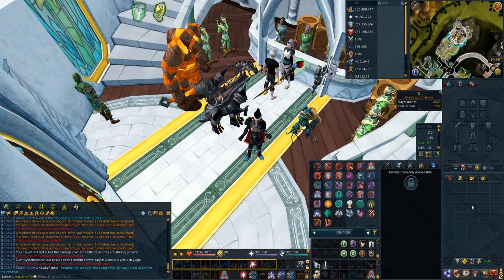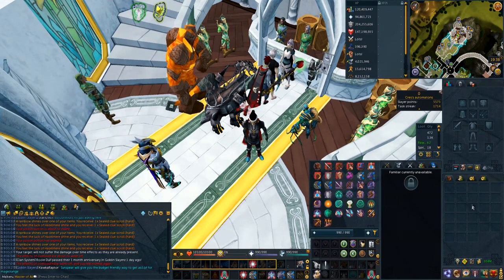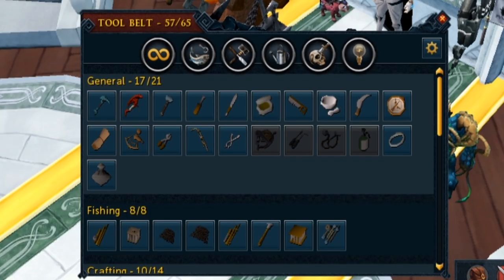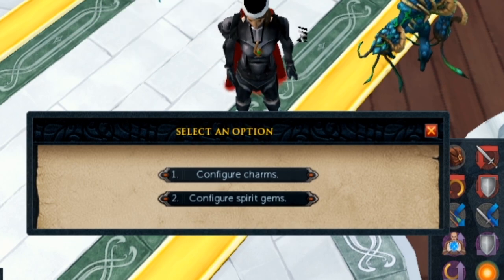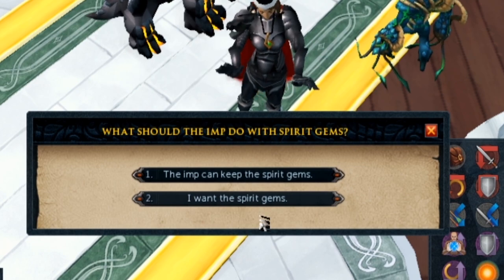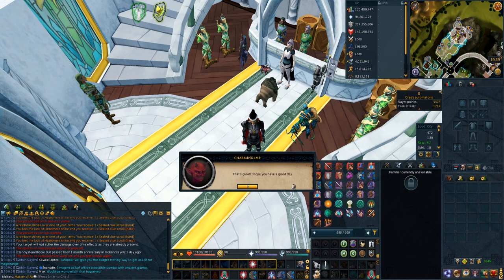The first tip, probably my favourite one for this episode, is making your spirit gems get consumed by your Charming Imp when you get them as a drop from any monster. If you have your Charming Imp on your tool belt or outside, just go to the settings, open up the Charming Imp settings and configure spirit gems. He'll say he's currently not taking any spirit gems. You tell him you want the Imp to keep the spirit gems, and all your spirit gems will be consumed by the Imp and you'll never have them cluttering up your inventory again. So if you're 200 mil summoning or 99/120 and you don't really care about XP, toggling these off is definitely super helpful.